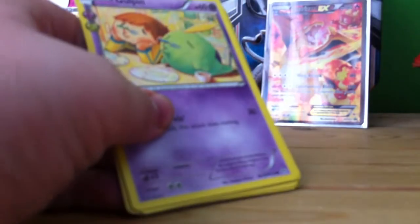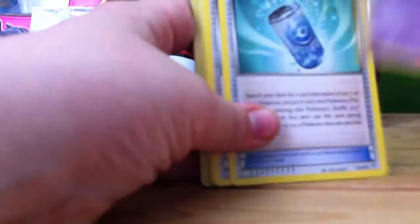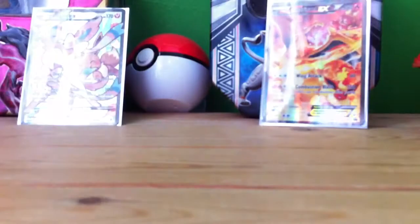Three from the back. Second to last pack — we've got a Gulpin, Eevee, Pokemon Center Lady, Pikachu, Darkness Energy, Slowpoke, Paras, Machop, Froslass, and another Holo Golem.